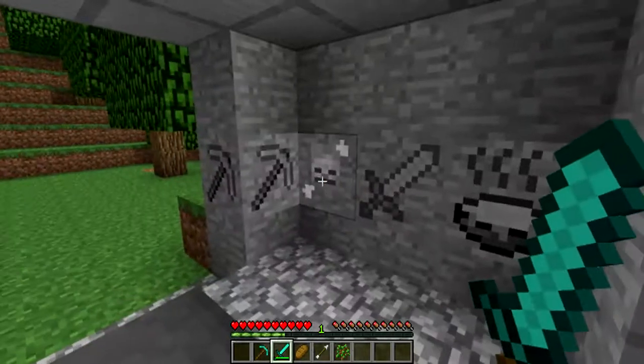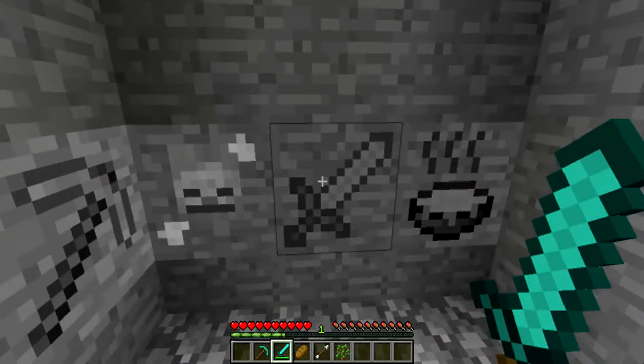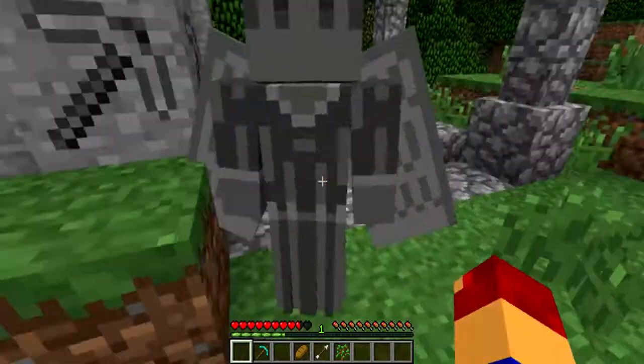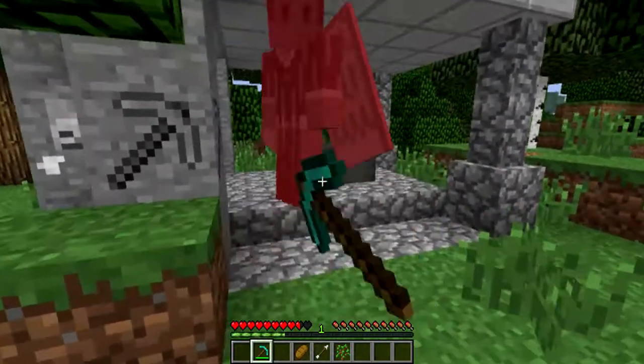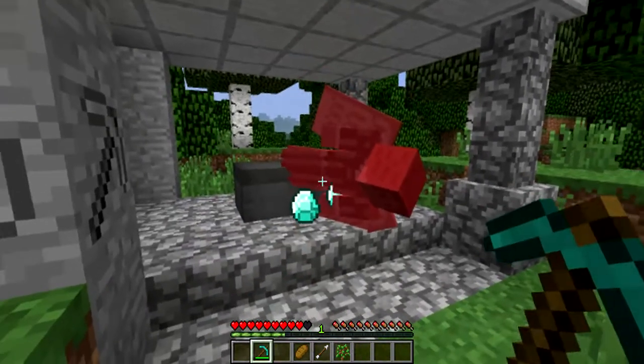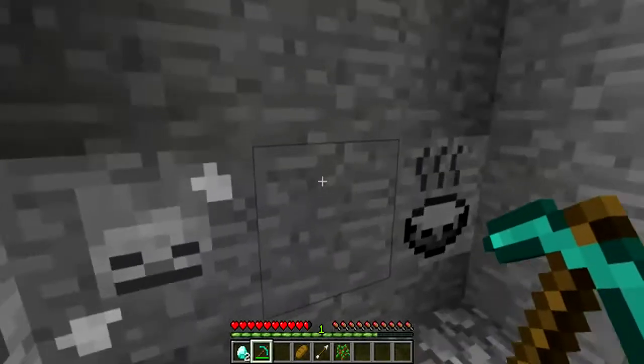So sometimes he gives you drops, other times he doesn't. So in this sword, you sacrifice up a sword. And let's just beat him up here with the pickaxe. For this sword, we got 2 diamonds.